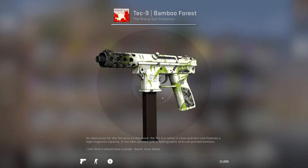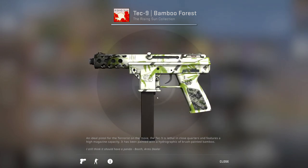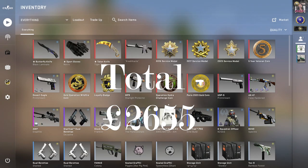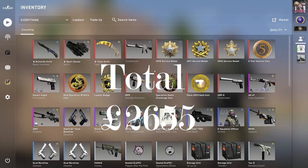Last but not least, a Tec-9 Bamboo Forest from the Rising Sun collection — very OG, pretty nice, full white with a bit of green. Yeah, I hope you guys enjoyed the video. Like and subscribe and I'll see you in the next one. Peace.